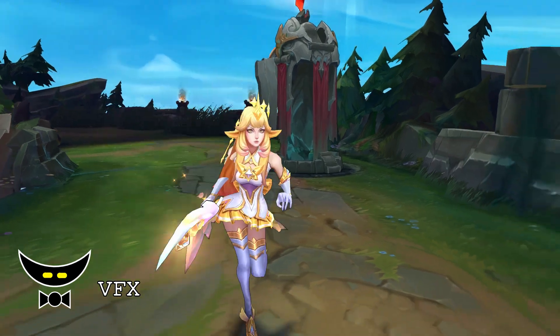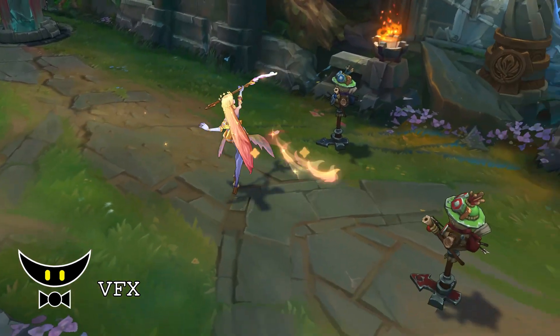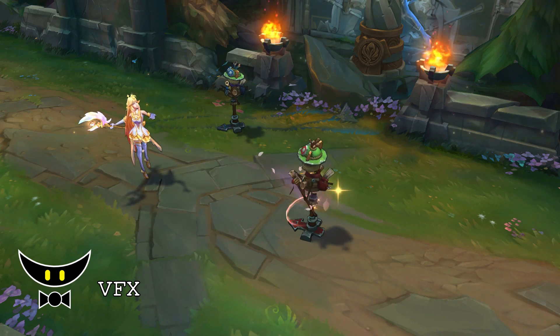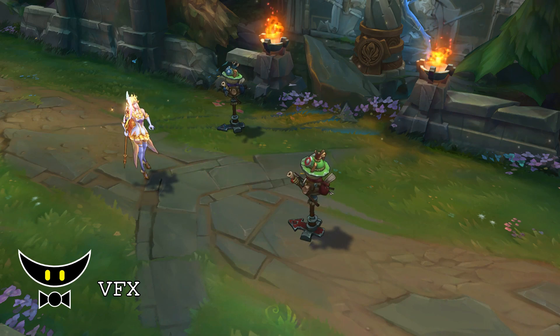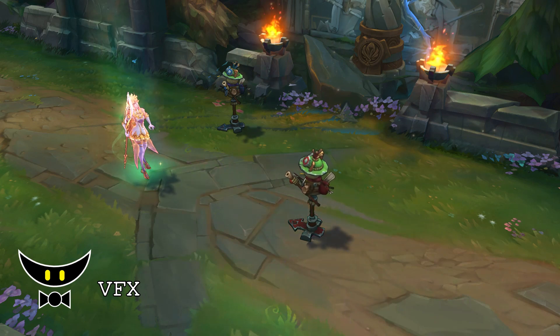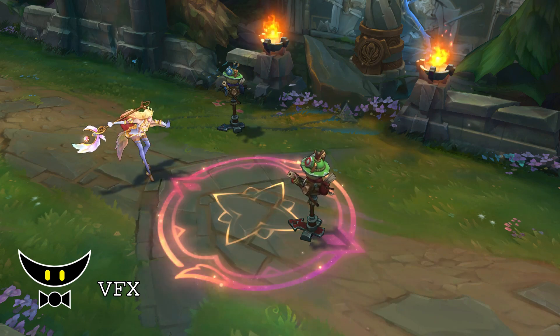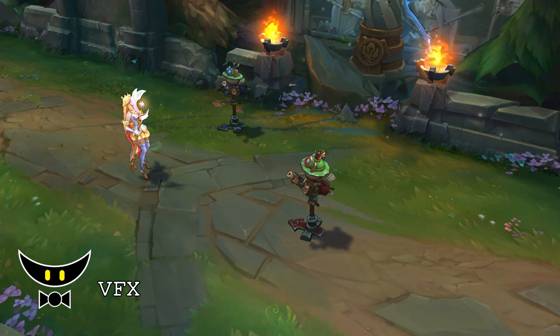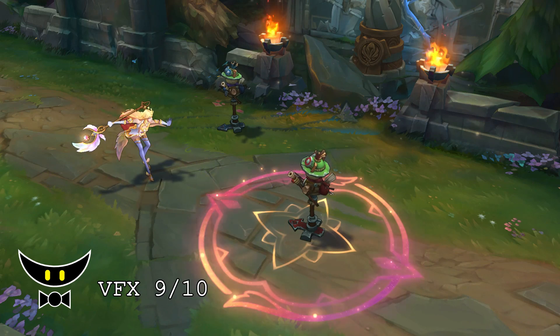For the visual effects, all of the abilities are in this golden color palette, which is pretty common for a Prestige Edition. They are not just a recolor of the original, but not that different either. I like the glow effect on her Q and the almost cosmic design of her E ability. The WNR looks good as well. I will give the visual effects a 9 out of 10.